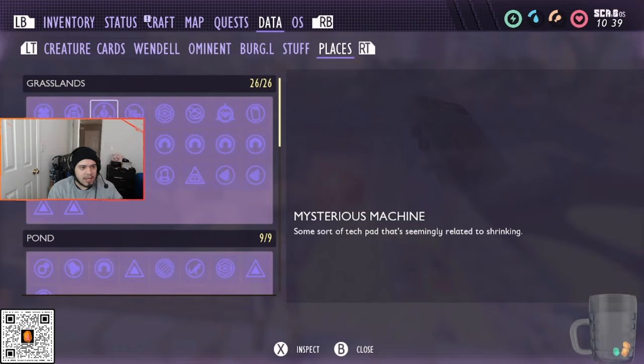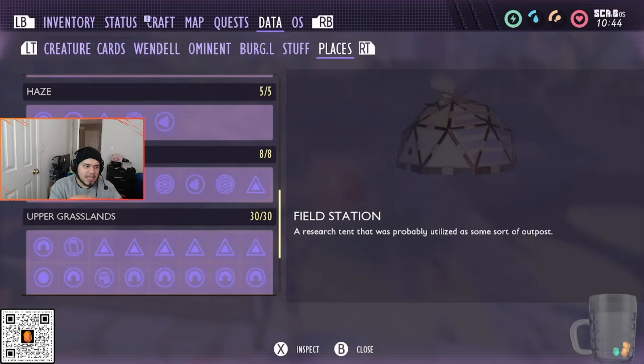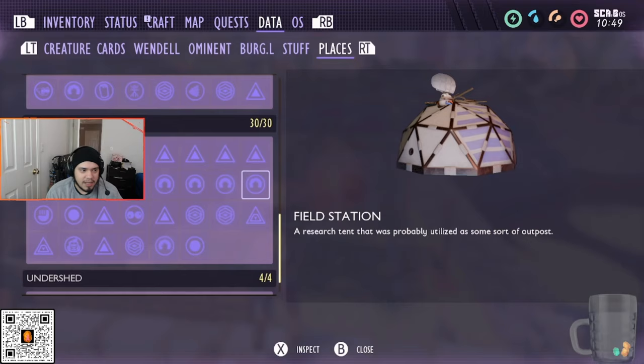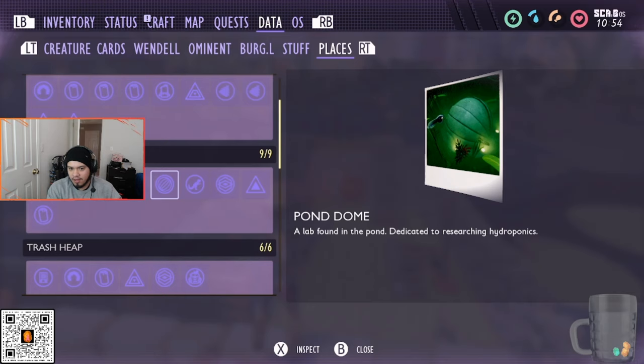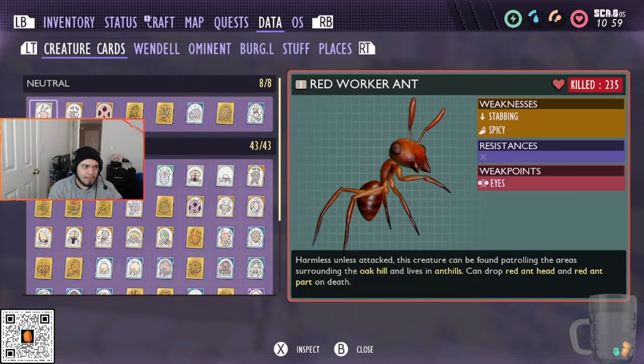You're also going to need to find every single location in each area of the map: the grasslands, the pond, trash heap, sandbox, picnic table, haze, hedge, upper grassyard, and undershed. Most of these you'll find naturally as you explore through the story, but some are a little hidden and require a different angle. For example, I couldn't get the pond dome to pop for the longest time — I had to slowly walk around until it finally appeared. So heads up, check different angles if a location won't pop.